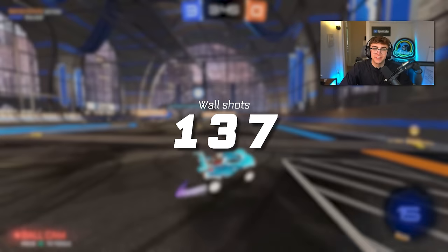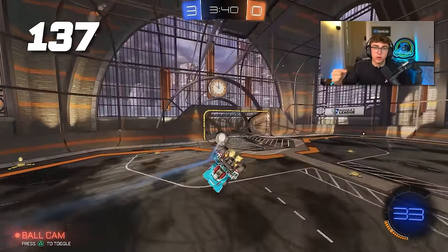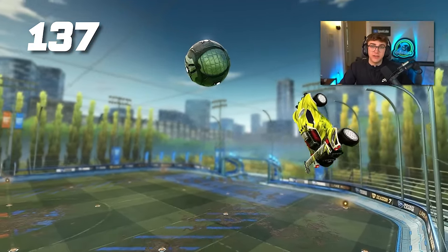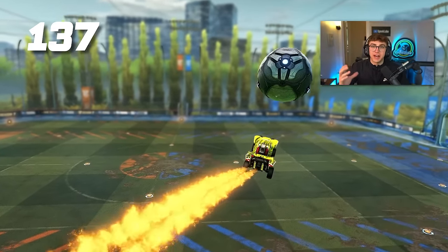Tip 137: wall shots. You're inevitably going to have to learn how to hit the ball off the wall. A great tip if you're struggling with wall play is to correct your car so your wheels are facing down first thing when you jump off the wall. As you get better, you'll learn how to do without this.